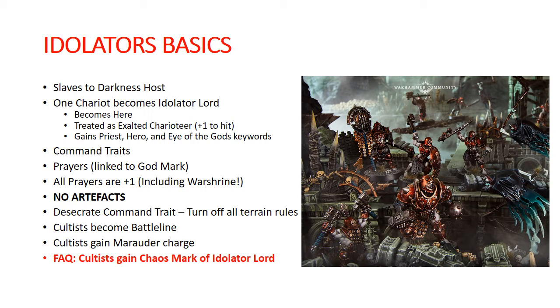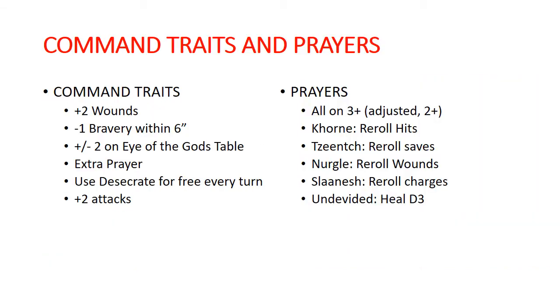So let's see what else Idolaters does for us — our command traits. We have the three generic command traits that all of the hosts have: plus two wounds to the general, minus bravery for enemies within six inches of the general, plus or minus two on the Eye of the Gods table. Additional traits include chanting an extra prayer, using the Desecrate command ability for free once every turn, or giving two extra attacks to your general.